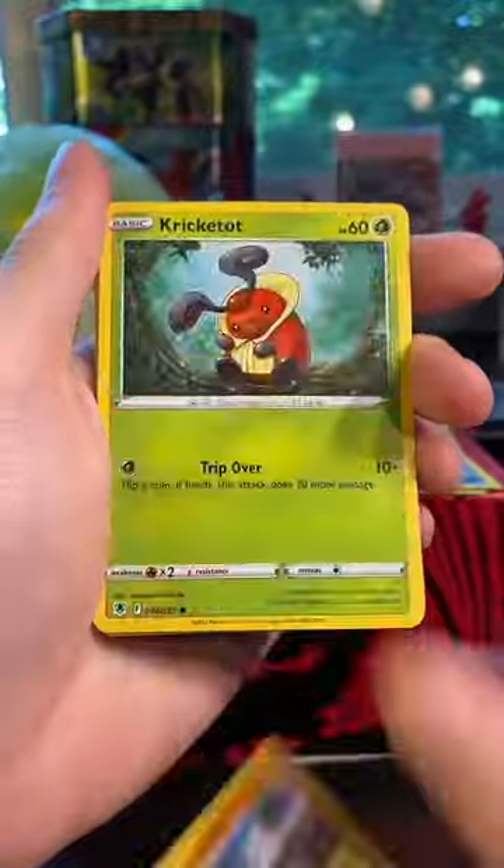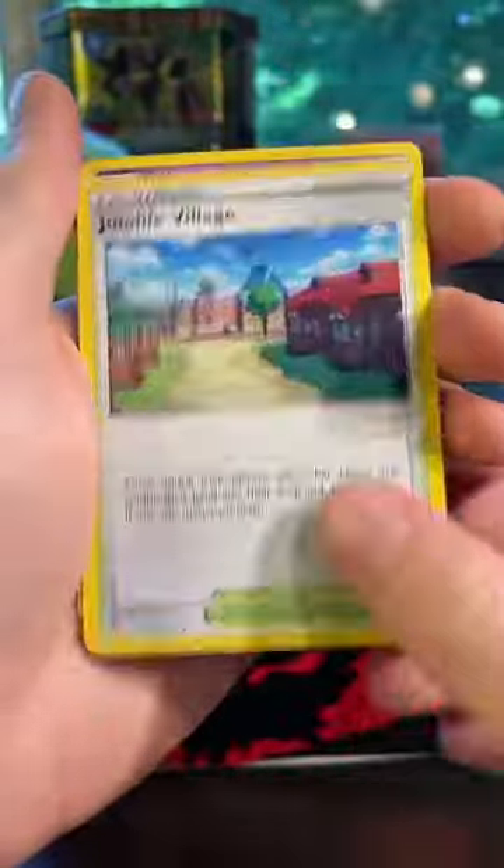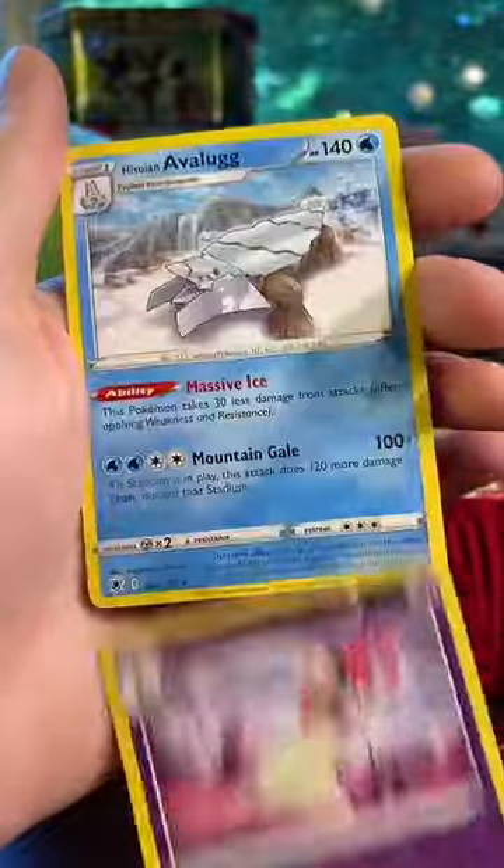I'm hoping for one more good card here. This has been a really good booster box so far. But that's not worth much and we're down to our last two packs here, guys. Come on, V-Max, let's pull something good. Hisuian Overquill — that's weird. And another Typhlosion.